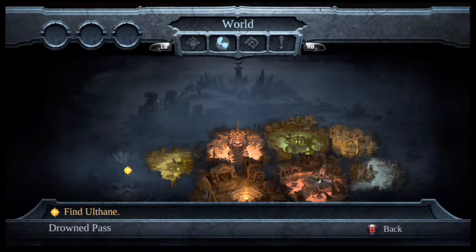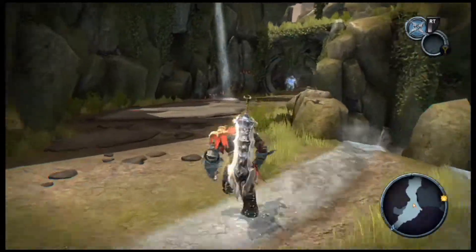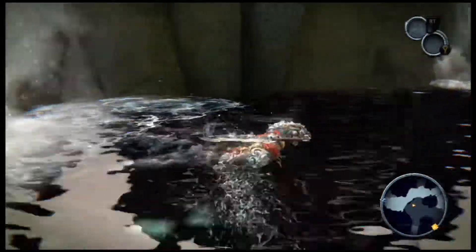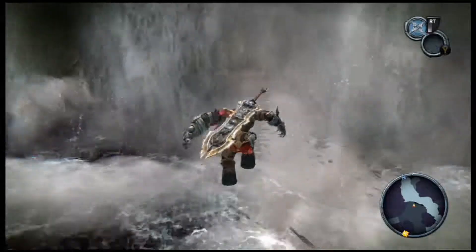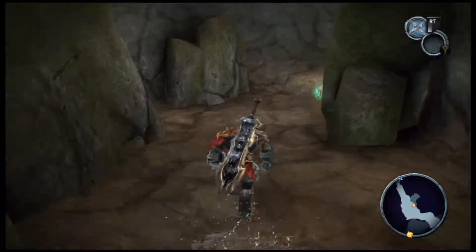Ladies and gentlemen, welcome back to Darksiders: Warmastered Edition. My name is Brian, your host and commentator. Here we are at the Drowned Pass. We won't find Old Thing here - Old Thing is actually at Anvil's Ford, which is the next section. So we start off by diving down here; we have this cave behind us. I gotta remember the controls.